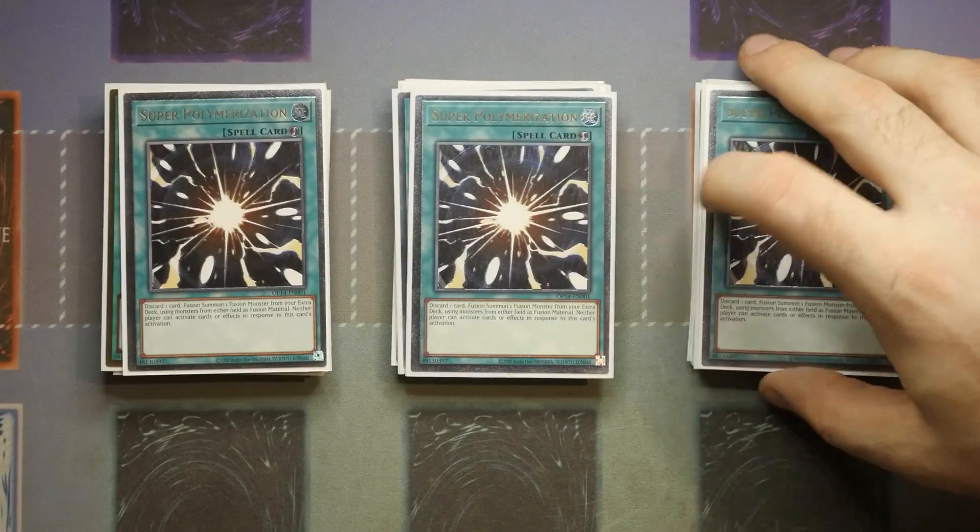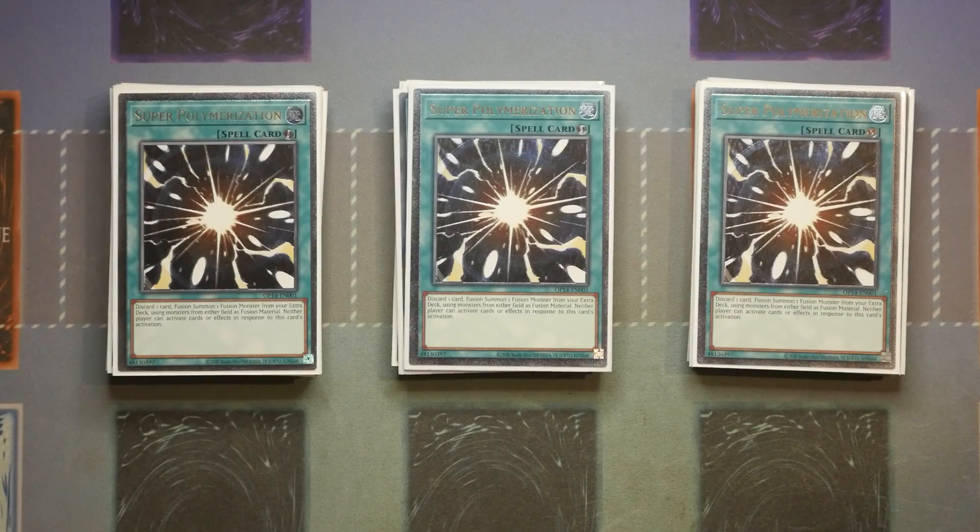Triple Super Poly — probably one of the best board breakers, a great card for going first and second. Of course you can play Forbidden Droplet in the main deck as a board breaker, but what I liked about Super Poly is that Zombies is one of the very few decks alongside Lerodonus that can control your opponent's board. There are very few games where Super Poly wouldn't be relevant if you're able to complete your combo. You could also replace it with Rivalry of the Warlords, which is a very good control option, but Super Poly gives you that balance of being great going first and going second.